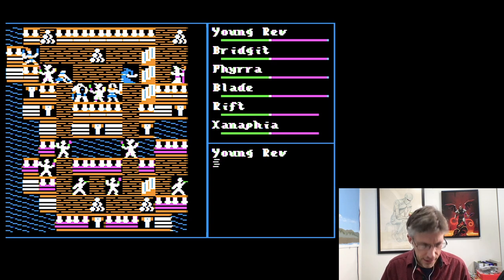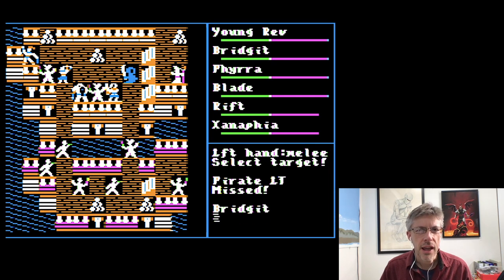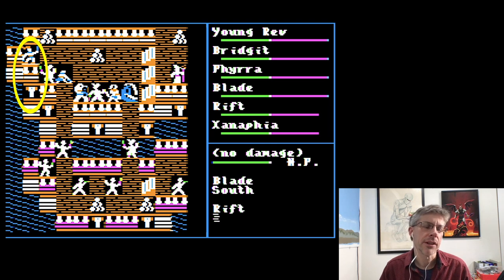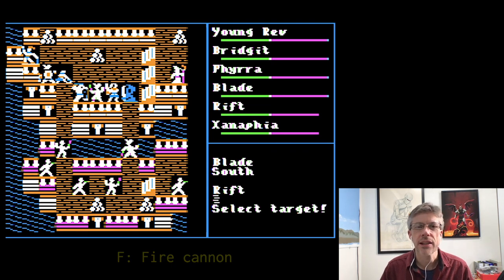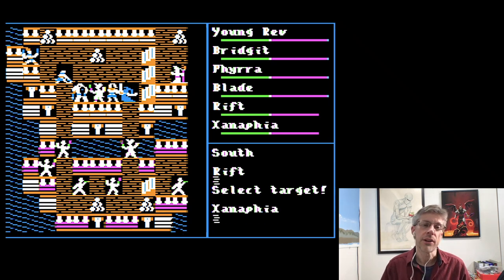Young Rev is going to attack the pirate next to him. Bridget will attack the same pirate as well. Fira is going to attack this pirate over here. Since Rift is located directly above one of the cannons, I can go ahead and fire that. To fire a cannon, your character has to be directly above it — you can see the cannon two squares below. I'll hit F. These cannons are on swivels, so they can actually fire at anything on the screen. I'll fire at this pirate here — and you can see I just wiped them out.